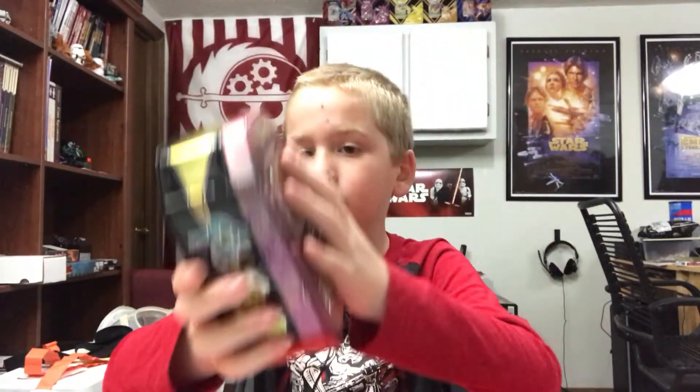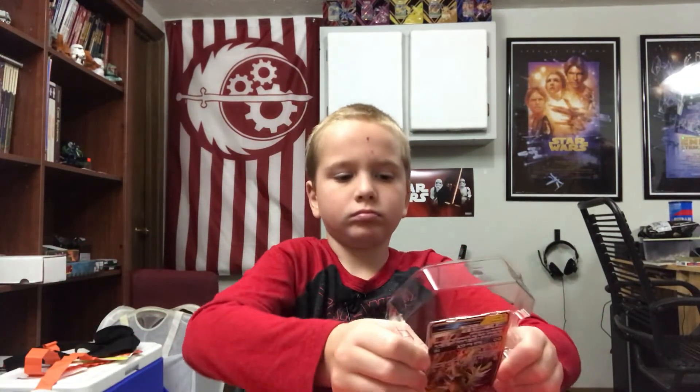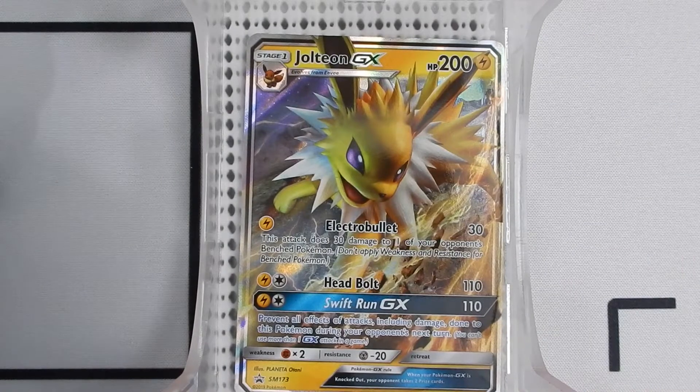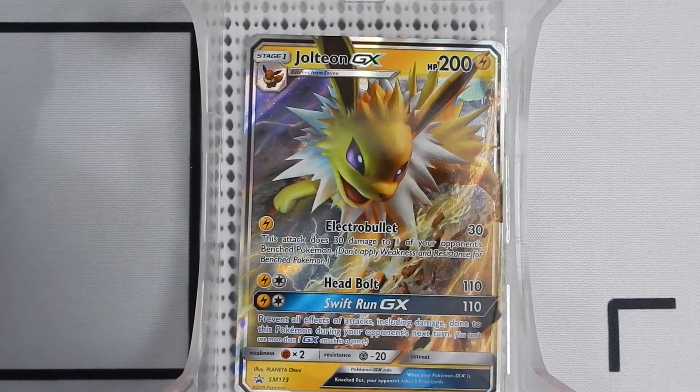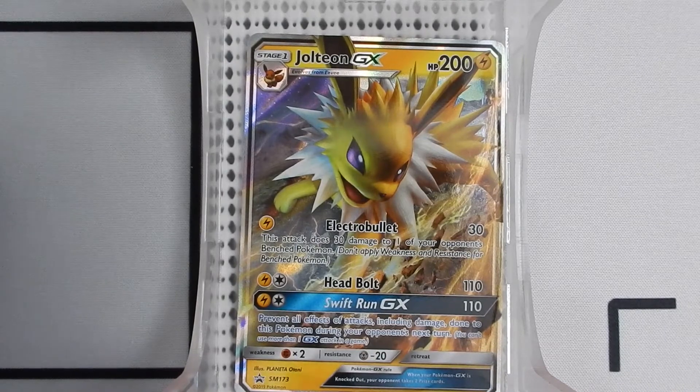Here's the tin. So we have a Jolteon GX. The Jolteon GX has 200 health. It has a 1 energy Electra Bullet for 30 damage, and this attack does 30 damage to one of your opponent's benched Pokemon also. And 2 energy Head Bolt for 110 damage. And a 2 energy Swift Run GX for 110 damage, which prevents all effects of attacks, including damage, done to this Pokemon during your opponent's next turn. That's good.